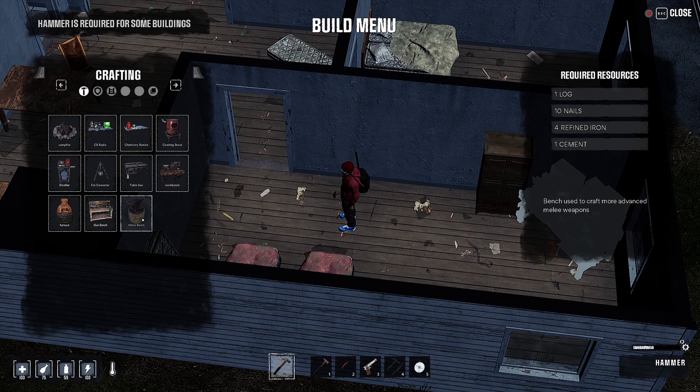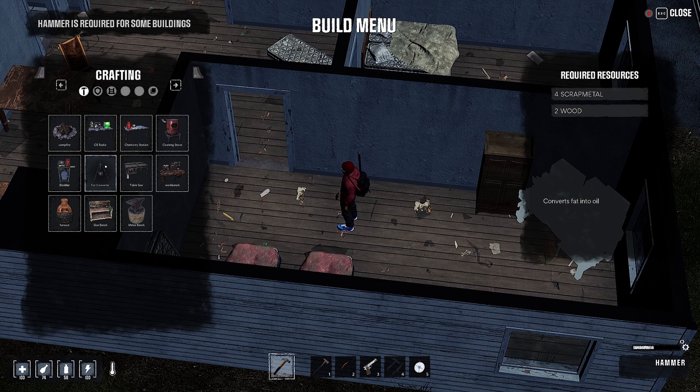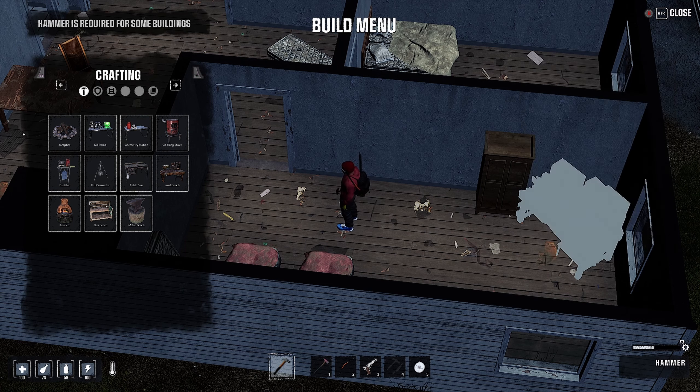And in here - a melee bench. That's called an anvil, sir. A melee bench, a gun bench, a furnace, wood, sheet metal, cement, a fat converter. These are also hard to read too, so I'm like squinting and moving my head to that side of the screen.